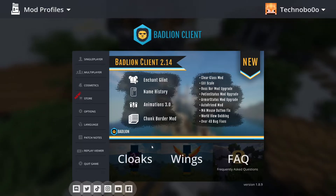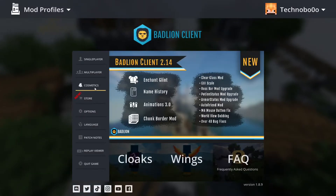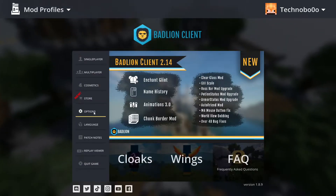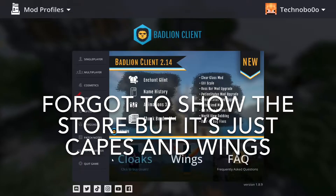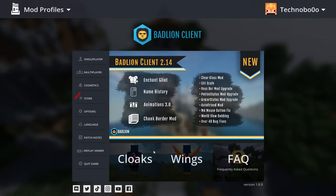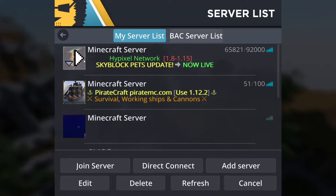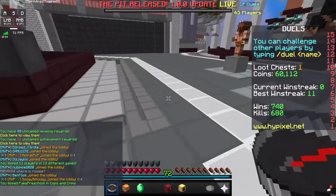Badlion Client — this is what the home screen looks like. Pretty cool: single-player, multiplayer, cosmetics. And then you can open all this, though I don't have any cosmetics. Options include language, patch notes, and a Replay Viewer — which we'll talk about later. You can also buy cloaks, wings, and stuff. Let's go to multiplayer and open Hypixel.